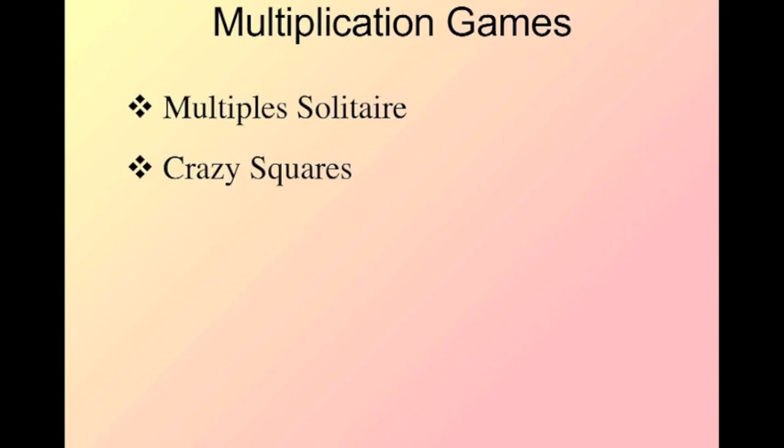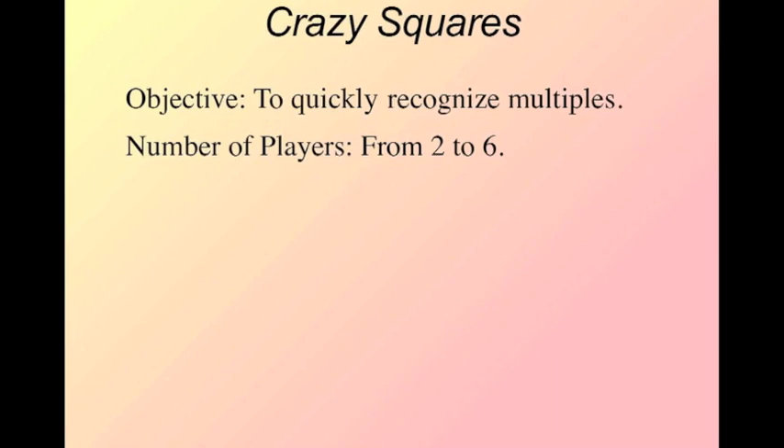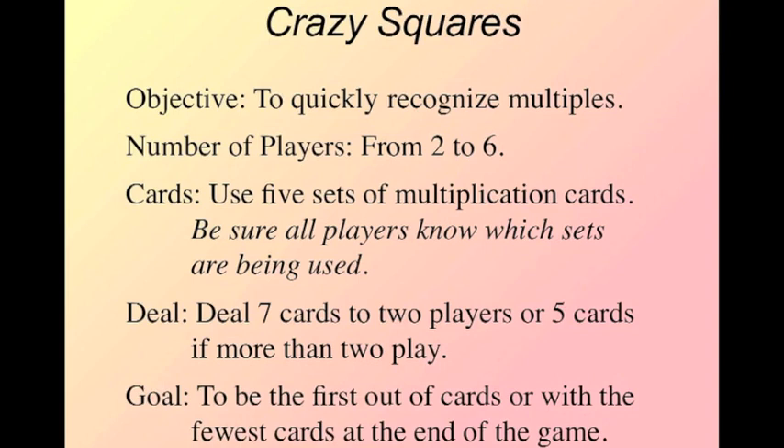The next game we're going to look at is Crazy Squares. This is game P23 in the Math Card Games book. Our objective is to quickly recognize multiples, similar to what we were doing before, but it's a different game playing pretty much the same skills. Two to four people can play, and we're going to use five sets of multiplication cards. Make sure all players know which sets are being used — here we're going to use two, three, four, five, and six. We can deal seven cards to two players, or five cards if you have more than two players.